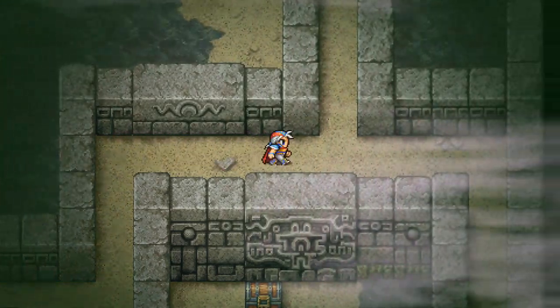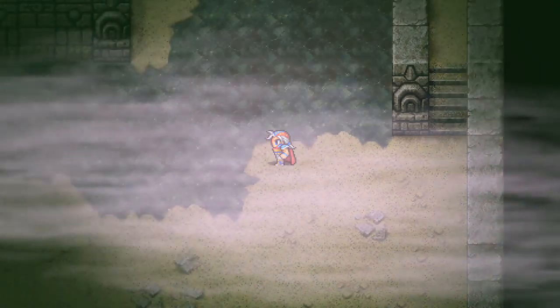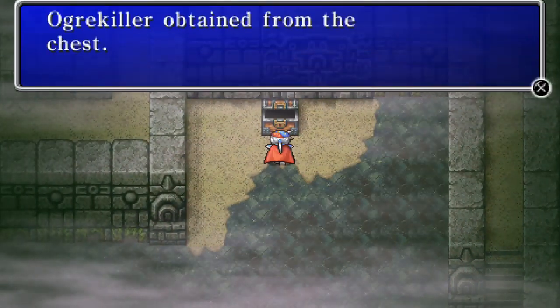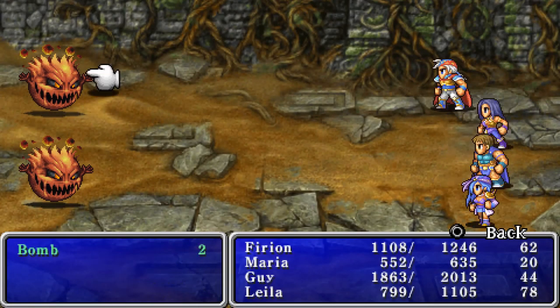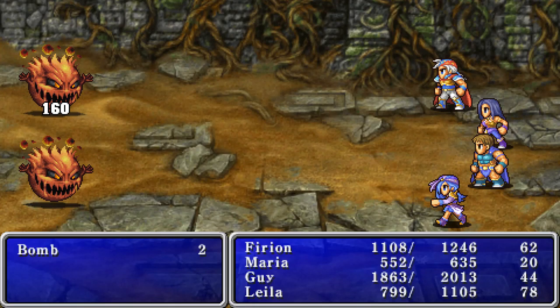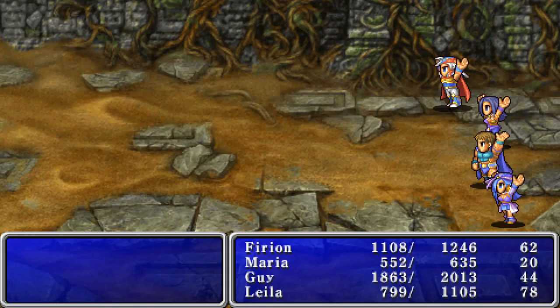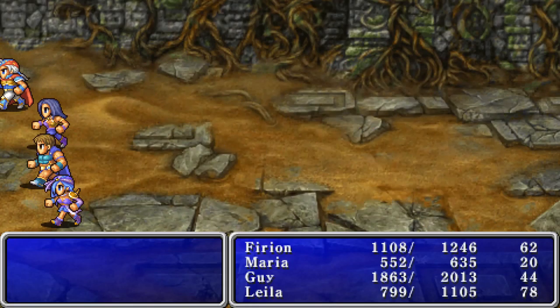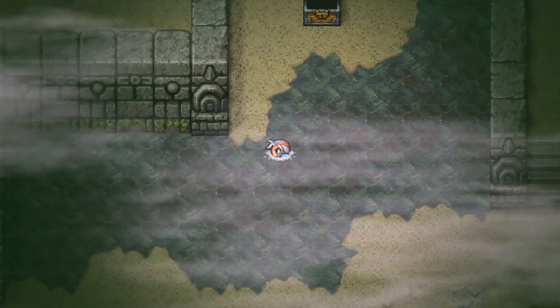There's our second treasure. I don't know if that's actually better than what my character is wearing. We're going to go find out — I don't think it is. It has a monster in it. Be careful with these guys; I think we'll kill them pretty quickly though. They can be dangerous — I don't know if they blow up after three hits in this one, but that's generally what they've done in the past.